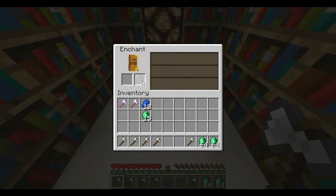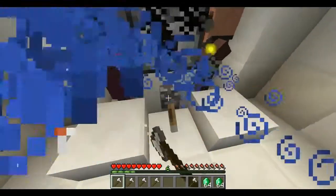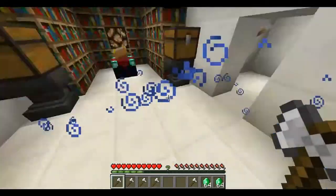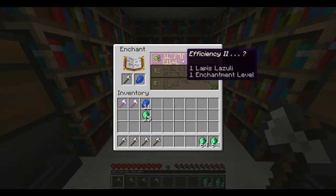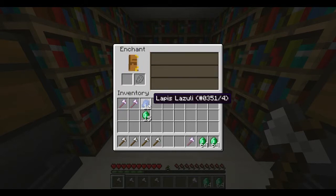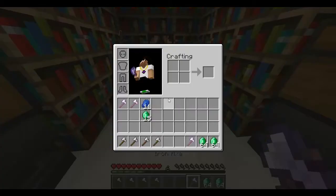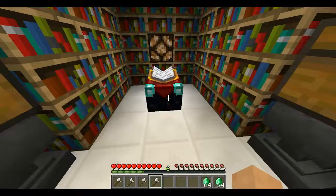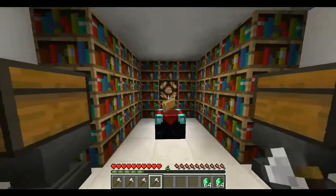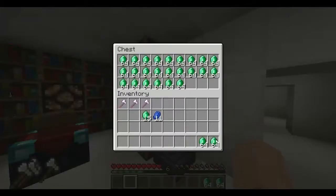Let's see if we can get a new one. Efficiency II would be on that, so let's get some more XP. Now by doing this you can actually customize your enchants — I saw I got the cheap one, but if I went to change it there I would have gotten Efficiency II. So those are some new things with enchanting.